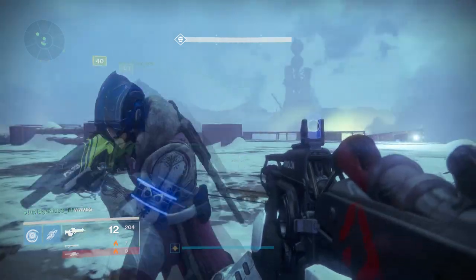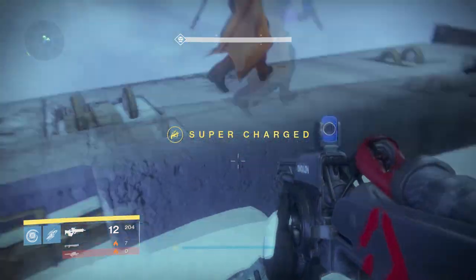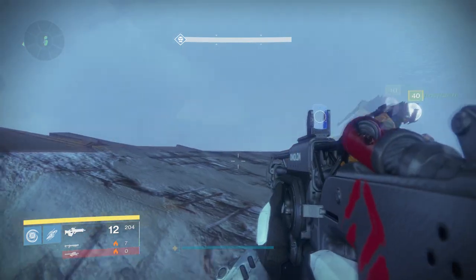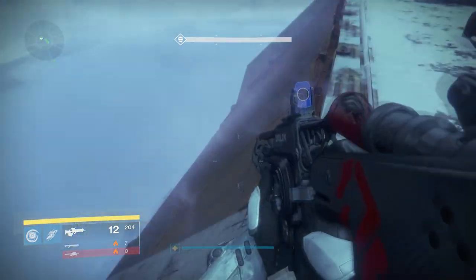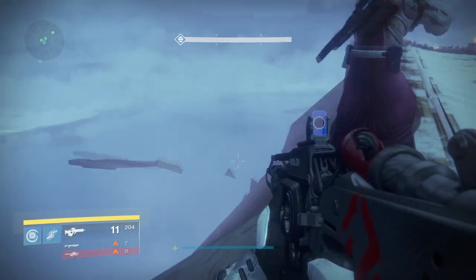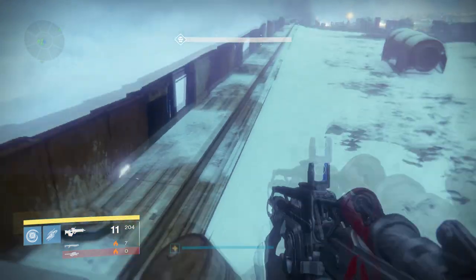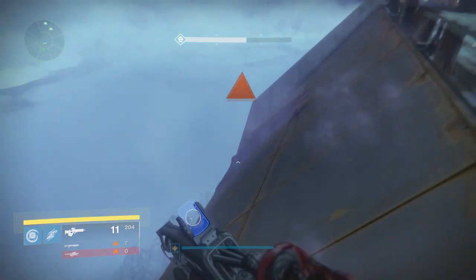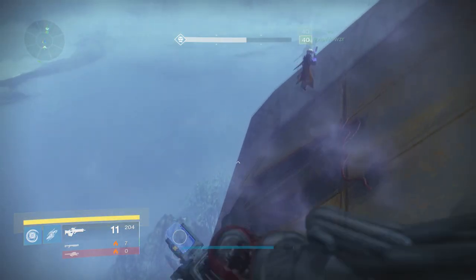The next monitor is located just after the siege engine falls off the edge. You can see a very small SIVA triangle sticking out of the wall — if you shoot this triangle, part of the wall will blow open and you can jump down to this exposed area. Head inside to yet another secret room and find yet another monitor.